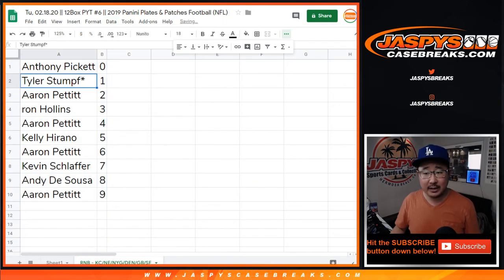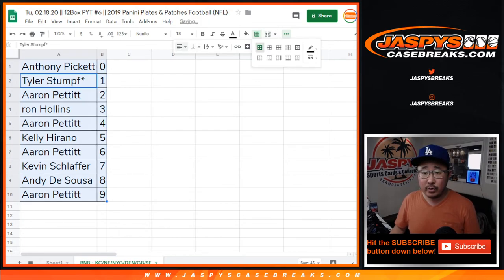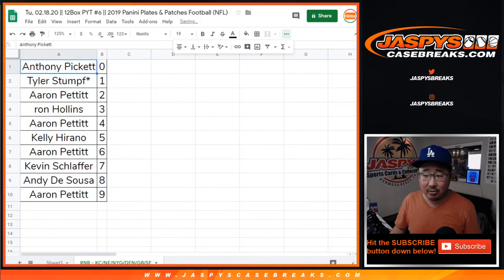Let's order these numerically, and there you go. I think we'll just have one team that we need to sell out, and then we are in Breaksville. So check it out — jaspescasebreaks.com, and I'll break that with you soon. Bye-bye.